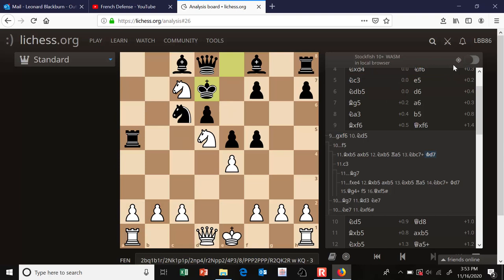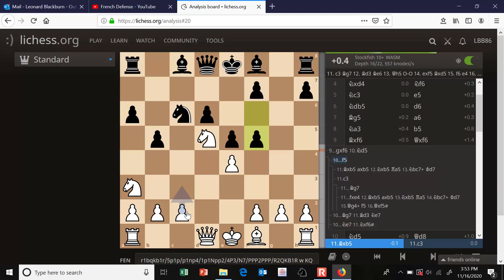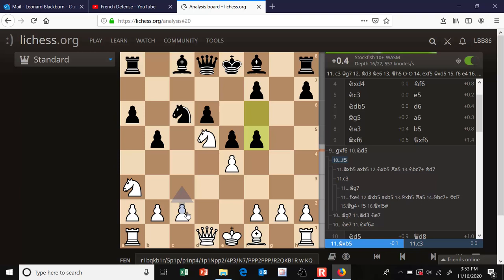The engine thinks it's about equal — maybe a slight advantage for black, but close to equal. It's an interesting position. The main move here is c3 instead of that interesting sacrifice.